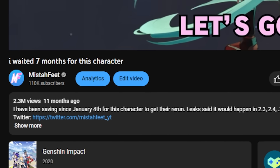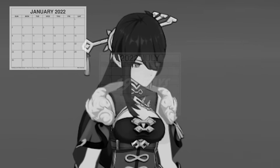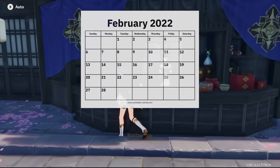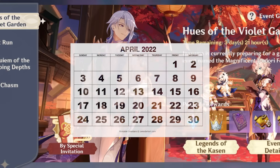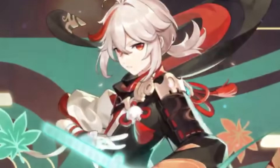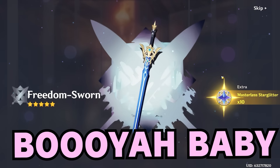12 months ago, I did my first summoning session for Kazuha. I had waited 7 months for that character, and after over half a year of doing dailies, 100%ing all of the events, and exploring all of the regions at that time, I saved up my primogems and was rewarded with 3 Kazuhas and a Freedom Sworn.